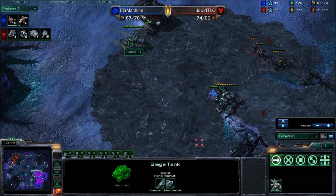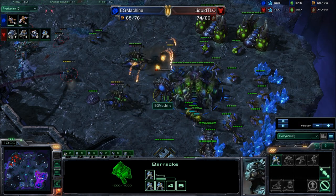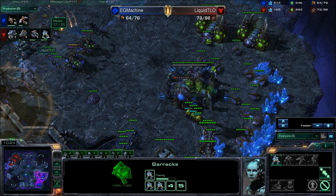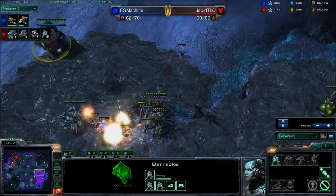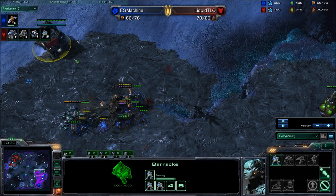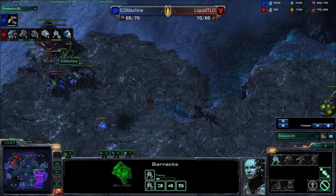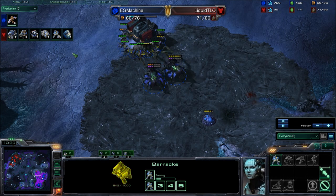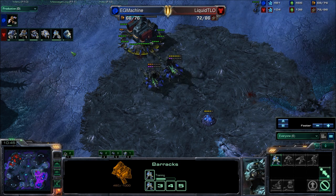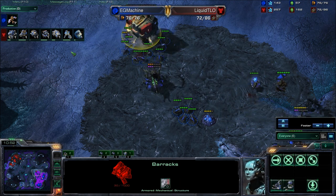TLO is respawning right away with another tank, and of course the Barracks he built in the front just keeps making Marines. Machine needs a lot of Zerglings right now — he has three Mutalisks in production and six Zerglings. The Zerglings kill one tank and go for the second, getting that one too. TLO will probably just fly the Barracks away. That was a very good containment break — Machine showing that playing passive and defensively still pays off in the end.